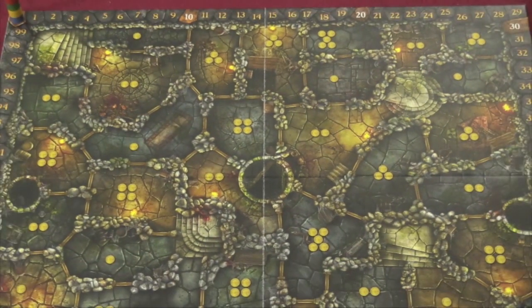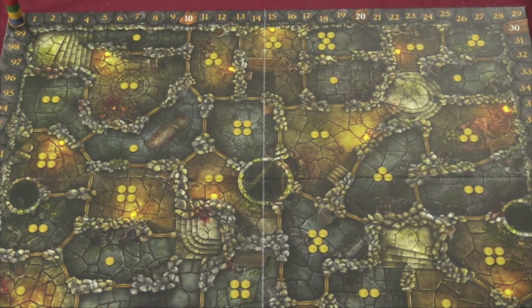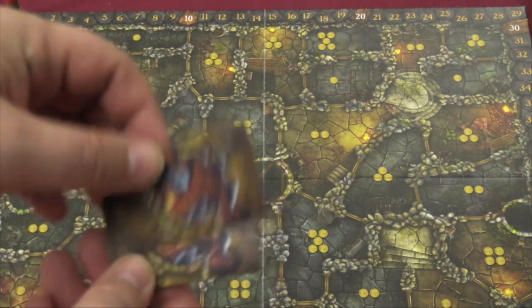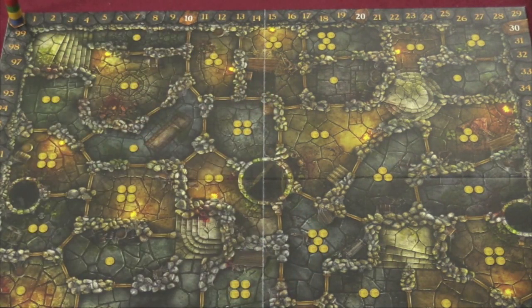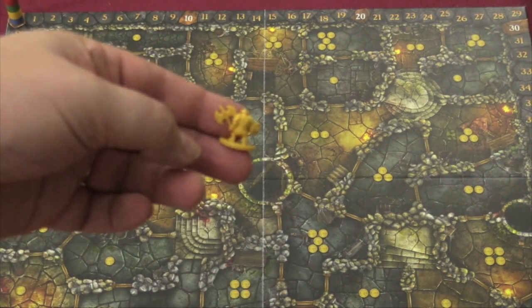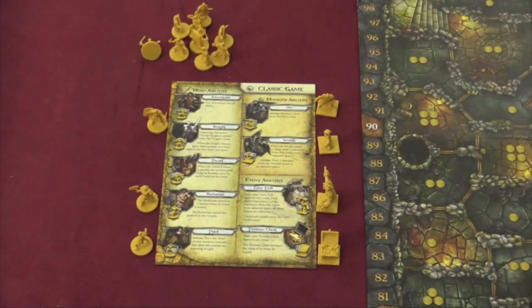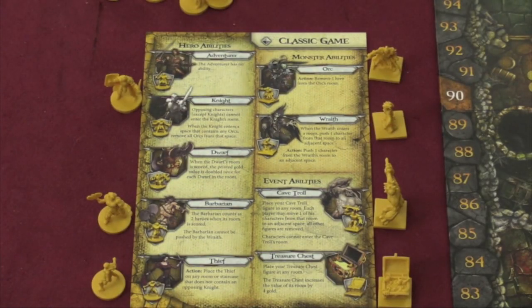Players are going to have four actions on their turn, except at the beginning of the game they have fewer — the first player starts with one action, etc. One of the most basic actions is simply to draw a card from your own personal deck, take that card and play it. So I have a dwarf here, so I'm going to bring the dwarf out and place him on one of the staircases. Each player has a reference card which tells you what each of the different units do.